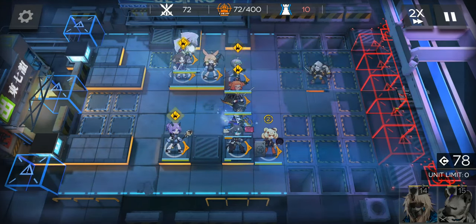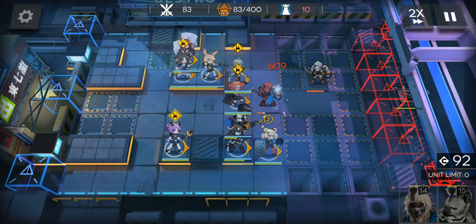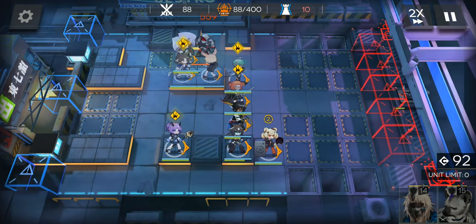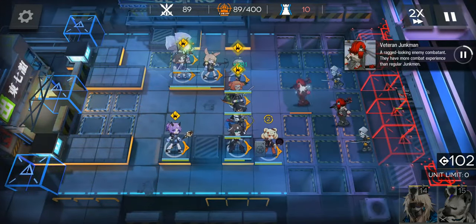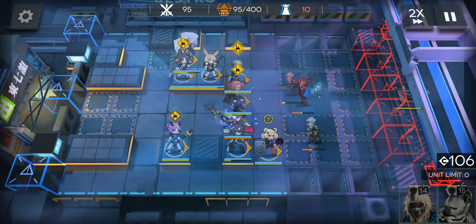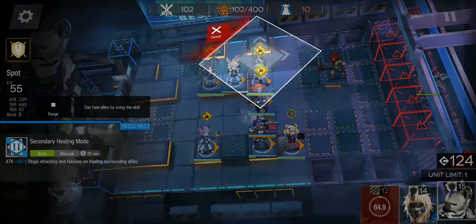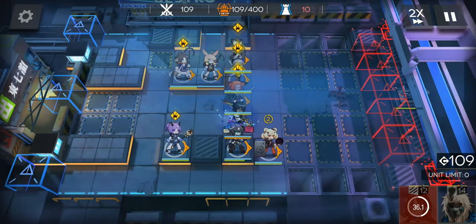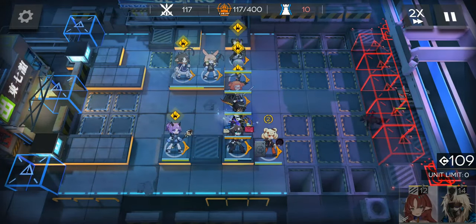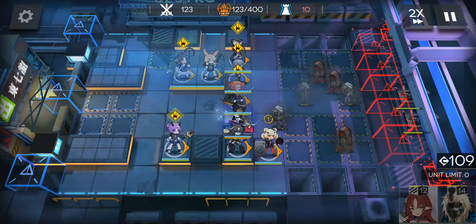Now it's about 80 kills, so let's leave Myrtle there. Don't start Myrtle's skill right now, because there will be two airborne soldiers. Now it's already 100 kills — that's sufficient for us. So you can retreat Myrtle now and place Spot immediately next to Erin. Then we don't have to do anything until 300 kills.